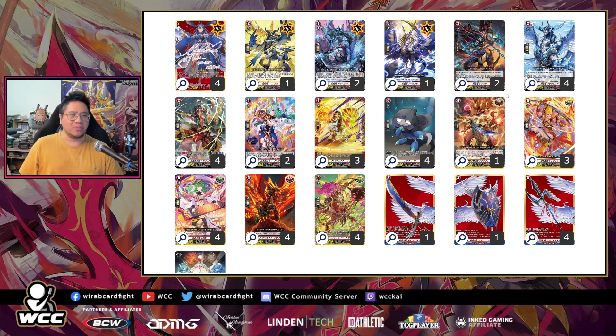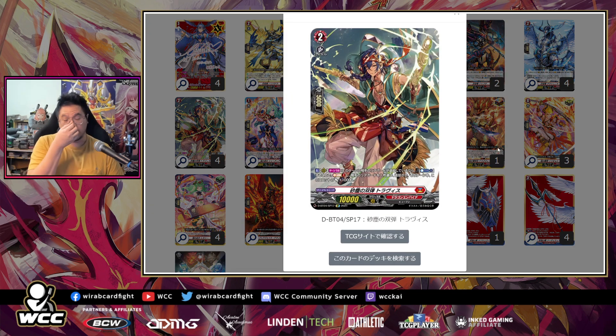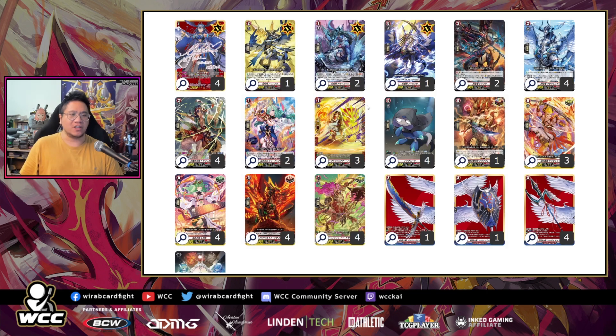We're also running Travis for more soul charge — you retire the front row, retire something else, get 10k and soul charge. The soul is pretty good since you use some soul for effects, meaning more sustained Bavsagra play and more crits. Overall, not much has changed for Bavsagra, but since it sometimes doesn't top at major tournaments, I just wanted to show it off.